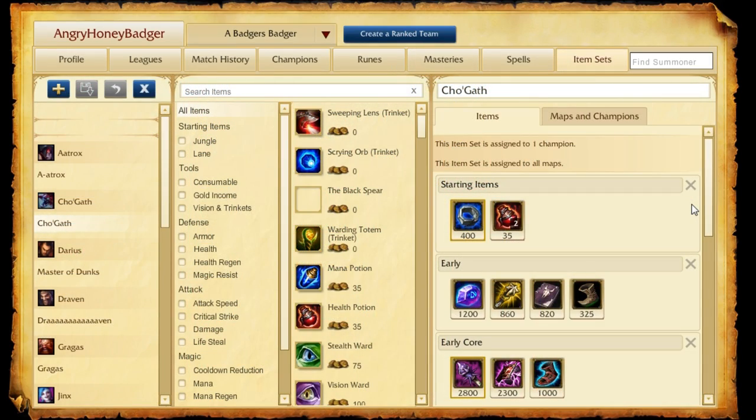As for the items I like to take when I play Cho'gath, starting out we start with Doran's Ring, a couple Health Pots, and the Warding Totem. Early items will consist of a Catalyst because you're going to be getting a Rod, and that Blasting Wand will obviously team up with it. If you're a little bit past that, a Codex is going to be very helpful too. Obviously Boots — pretty standard stuff.